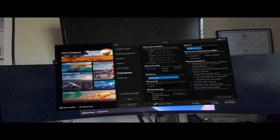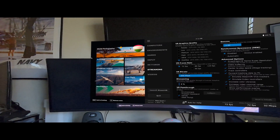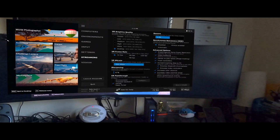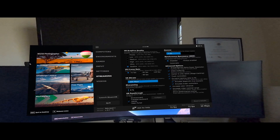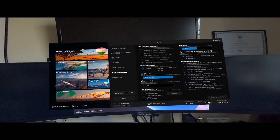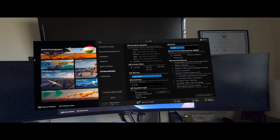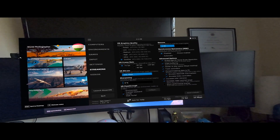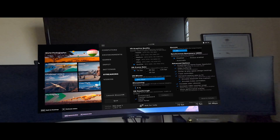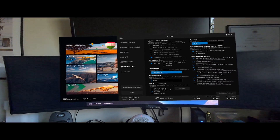I get absolutely acceptable performance at 72 Hz, and I would rather have more overhead for FPS than whatever the higher refresh rate does for you. Now, if you're doing fast games like iRacing, you might need a higher frames per second — I can understand that. But for Flight Sim, I find 72 frames per second perfectly acceptable, and that's what I use.